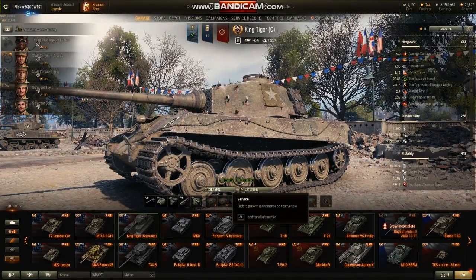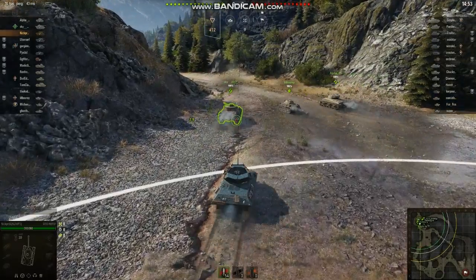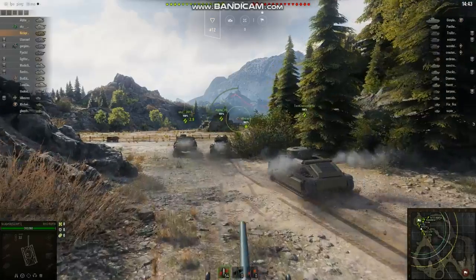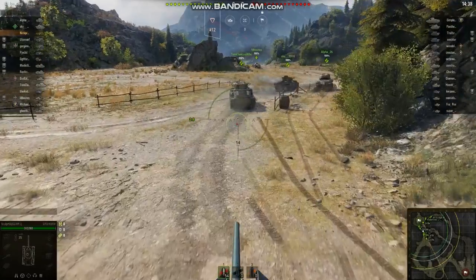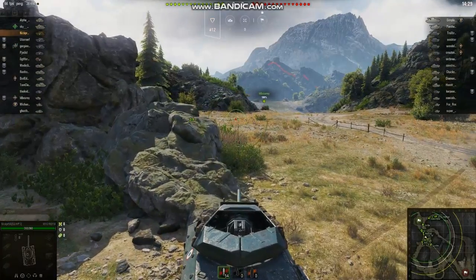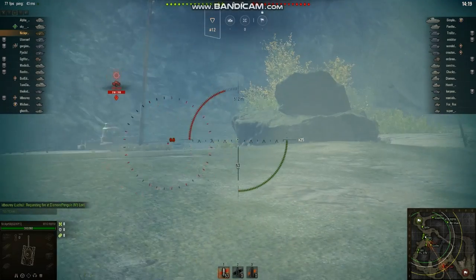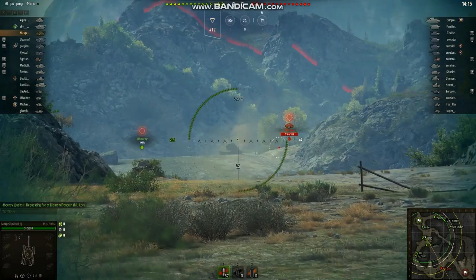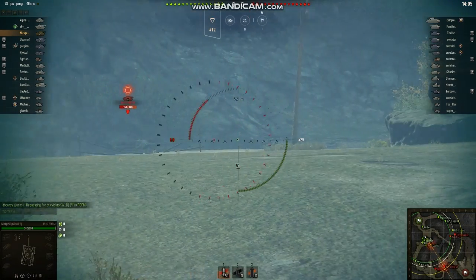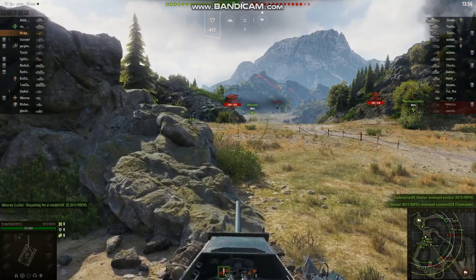Alright, back in the M10, and we are on Mountain Pass. Another good matchup, top tier. I don't really know where I'm going to go for this game - I kind of just want to stay in the middle and snipe across, as my view range can do that. We should be able to catch somebody. Oh, whiffed it. Whiffed it again, because I'm aiming right at the ground for some reason. Now I'm aiming too high. And we missed it. Anything longer than mid-range, this vehicle will not hit it.